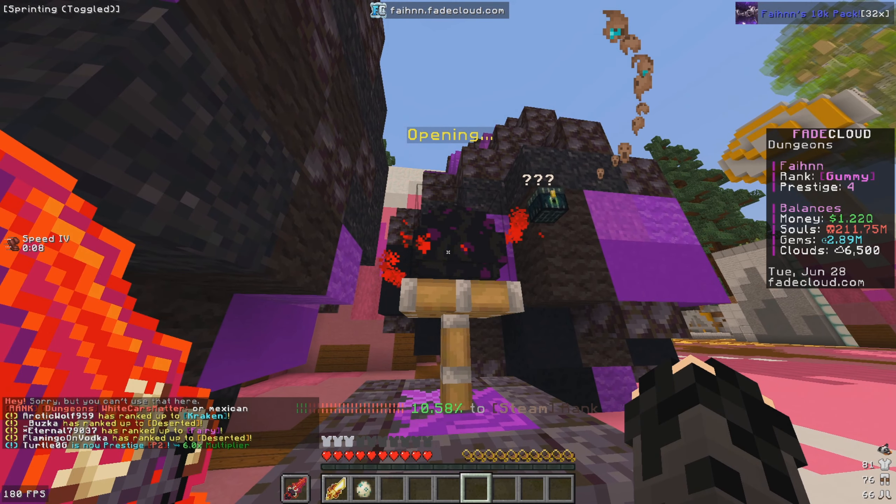Let's check if we unlocked any new enchants - I believe prestige 5 unlocks the infernal enchant. Before ending the episode, I want to do a 200 million soul coin flip - basically going all in. Creating the 200 million souls CF - and we just won ourselves 400 million souls! We've now got 391 million souls in the balance, so in the next episode we can upgrade the infernal enchant.